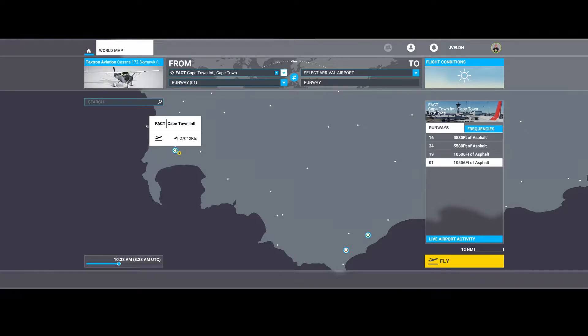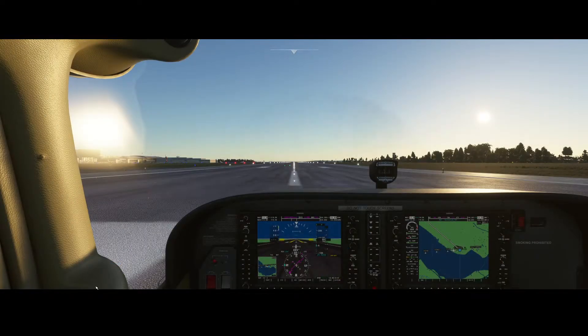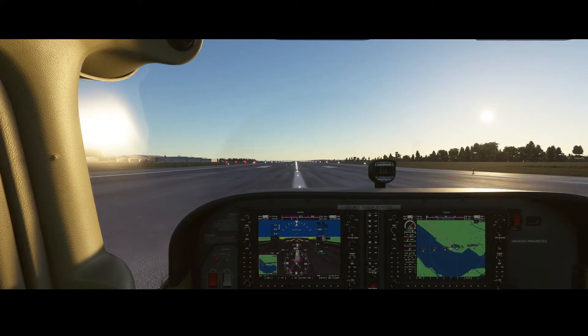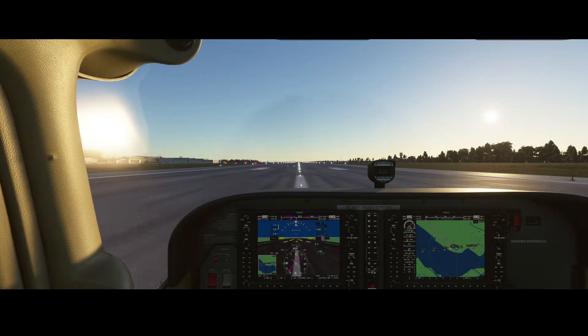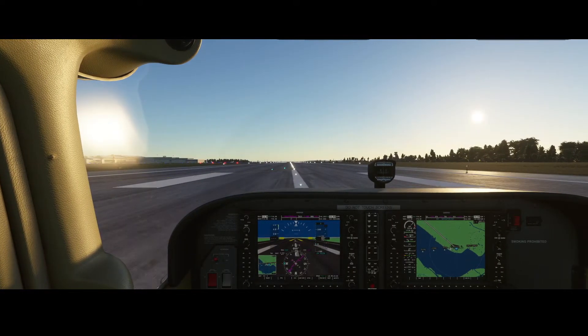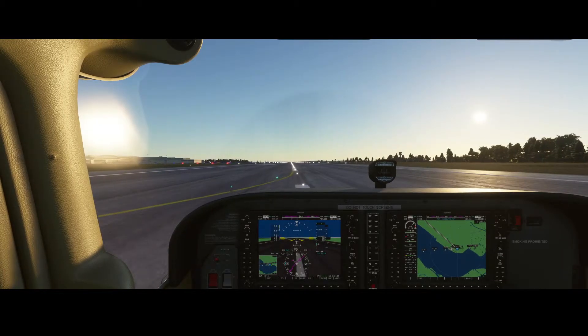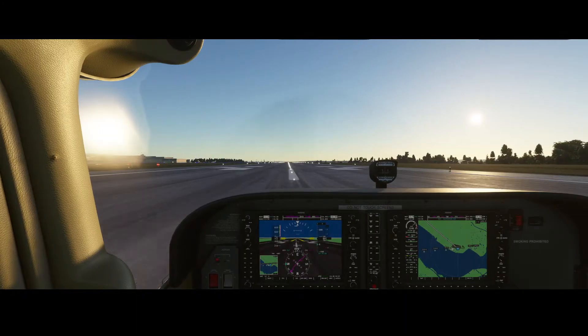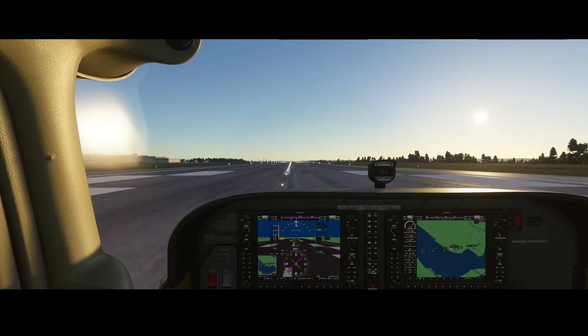So let's switch to flight simulator for the new quiz question. I selected one of the airports which is a part of world update number three and has been polished or updated as part of world update number three. It has one runway, and we're taking off from runway 09.